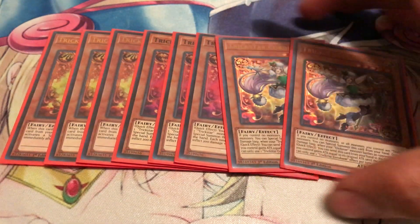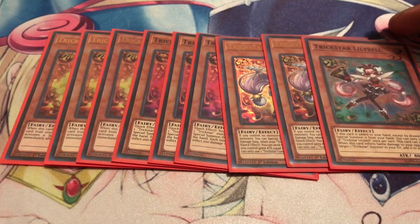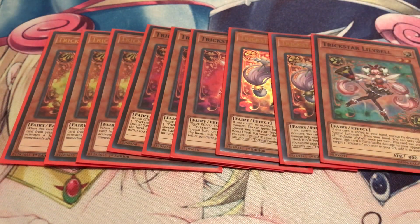Next, two copies of Trickstar Korribane — this card is amazing. It's a free summon, a 2000 ATK body, and it acts as an Honest, basically doubling the attack strength of your Trickstar monsters. The fact that it's basically a Cyber Dragon for Trickstars is an understatement — she just does so much for you. And lastly, one copy of Trickstar Lilybell. I was actually considering bumping this up to two since I run Pot of Desires, but for now I'm sticking to one and seeing how things go.